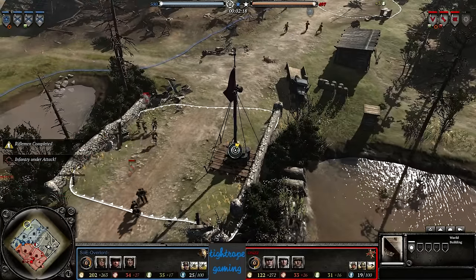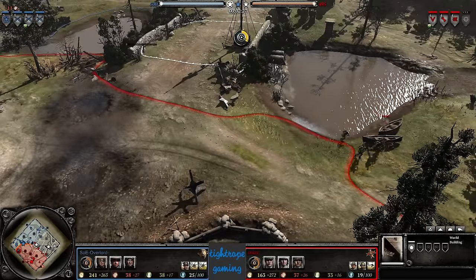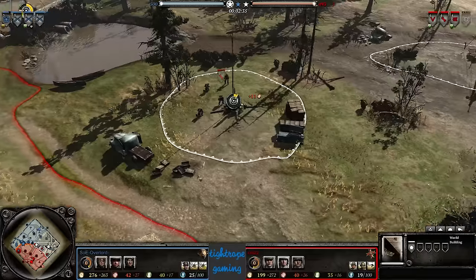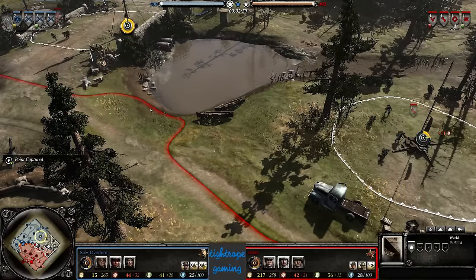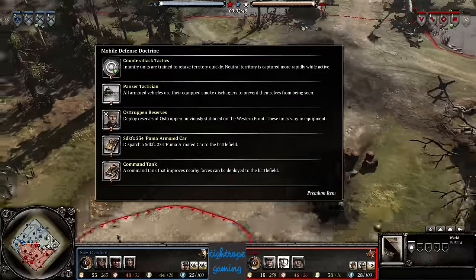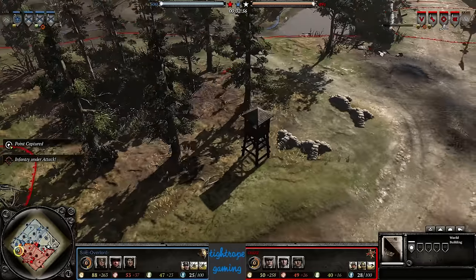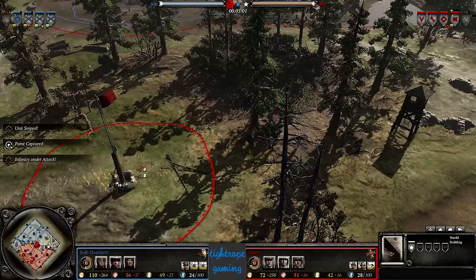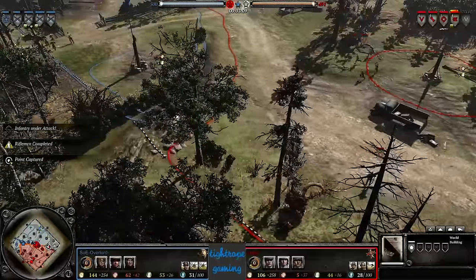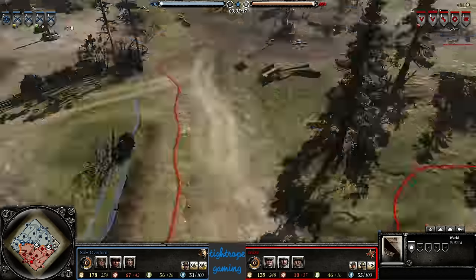Cruz is obviously not opting to go with Ostrupen — he's bringing out a sniper though. There's not that much in the late game from any of his commanders, so it's probably going to see a bit of tier 4 coming out of Cruz. That's what the command tank really helps you do: you can skip tier 3 and go straight for tier 4, bridging the gap with that command tank. Really good against US Forces because the command tank is so durable, and its main gun, while pretty weak against armor, is good against US Forces vehicles.